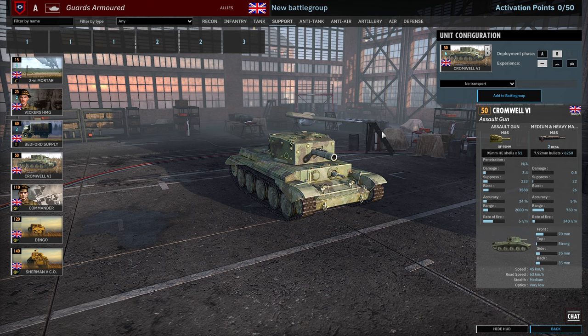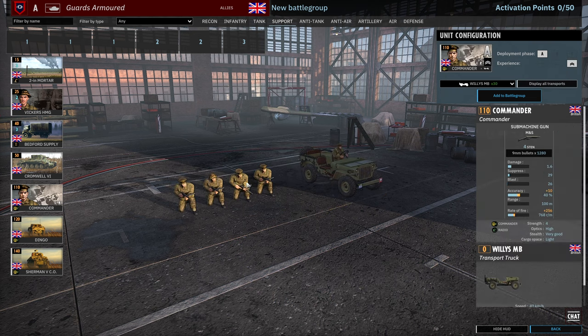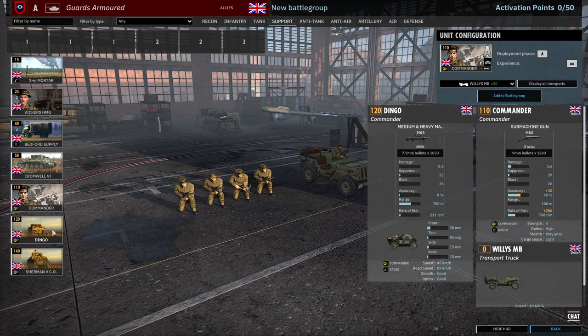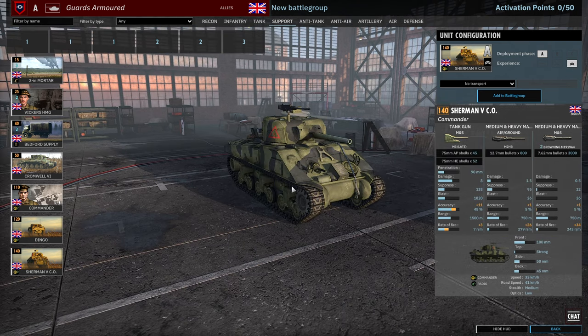Then there's the Cromwell 6 — only one card. I find this kind of interesting given all the other armour available; in the support tab we only get one card of Cromwell 6s because these are going to be pretty important for dealing with enemy AT guns at range. Only 3 available in A and 6 available in B. Then for Commanders: Infantry Commander, Dingo Commander, and Sherman 5 Commander.